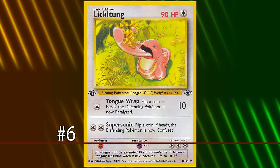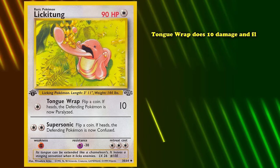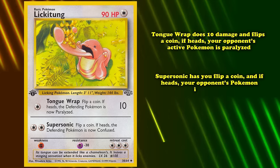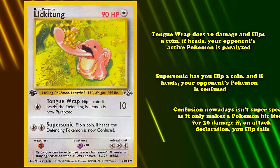At number 6 we have Jungle Lickitung. This basic colorless type Pokémon has two attacks. Tongue Whip for one colorless energy does 10 damage and flips a coin — if heads, your opponent's Pokémon is paralyzed. Super Sonic has you flip a coin and if heads your opponent's Pokémon is confused. Confusion nowadays only makes the Pokémon hit itself for 30 damage on a tails flip during attack declaration, but during the time Lickitung was legal, confusion had a slightly different effect.